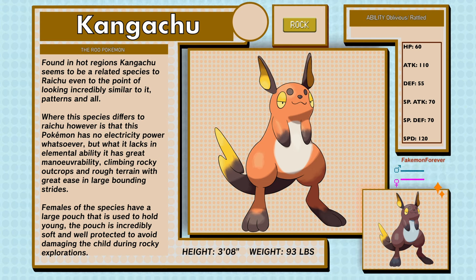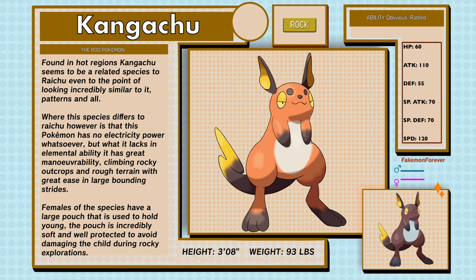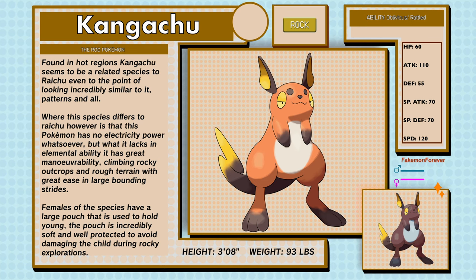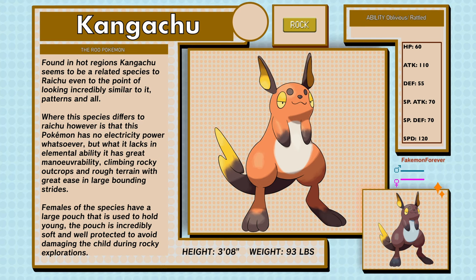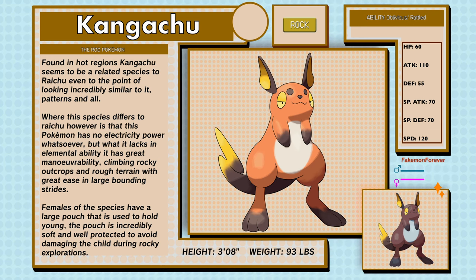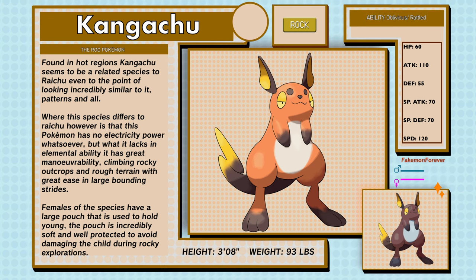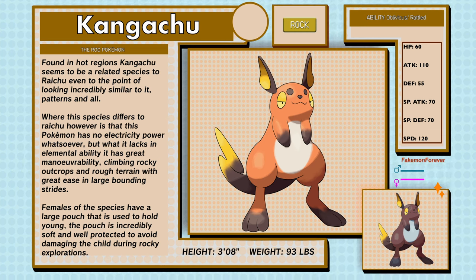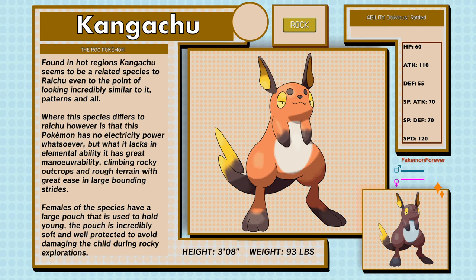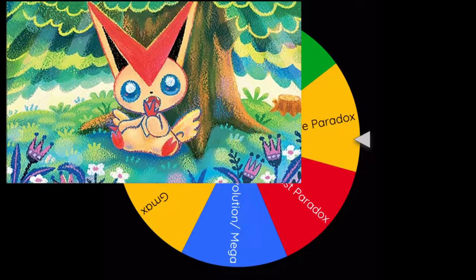Kangachu seems to be a related species to Raichu, even to the point of looking incredibly similar in patterns and all. However, this Pokémon has no electricity power whatsoever, but what it lacks in elemental ability it has great maneuverability, climbing rocky outcrops and rough terrains with great ease in large bounding strides. Females of the species have a large pouch used to hold young, kept incredibly soft and protected to avoid damaging the child during rocky explorations. Kangachu has the abilities Oblivious and Rattled.